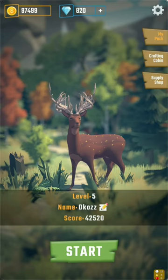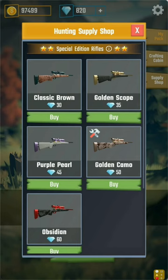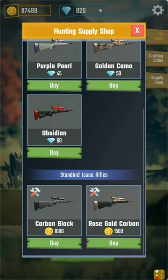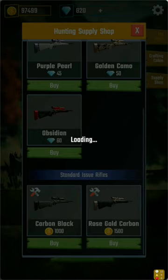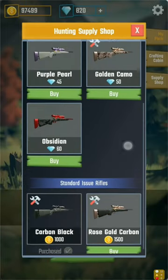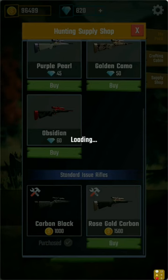This deer hunting game we're about to look at together has a mechanic where you can purchase hunting rifles, in this case for standard Web2 currencies — coins. This brings the game in compliance with Google and Apple, because those coins were bought through in-app purchases that gave that commission to the App Store distributor.